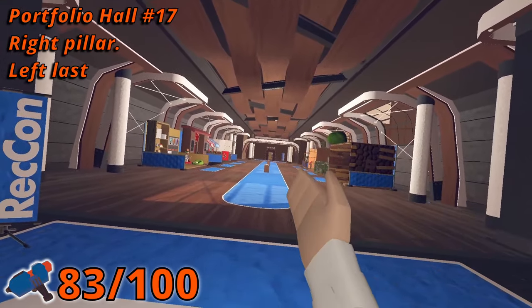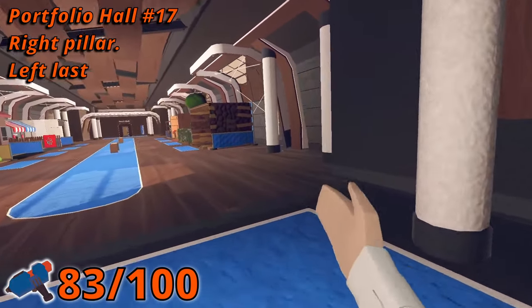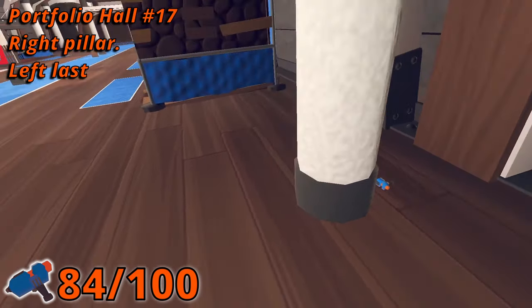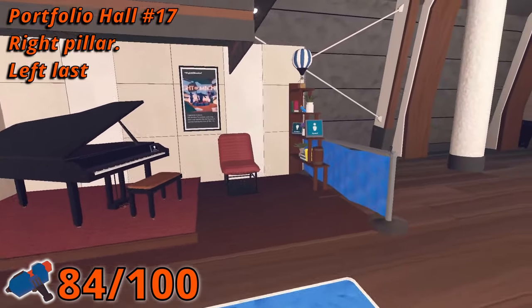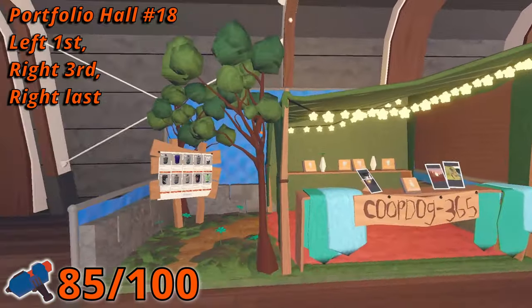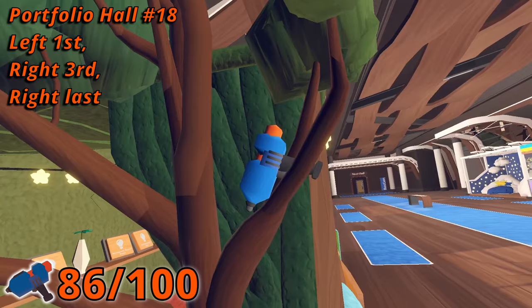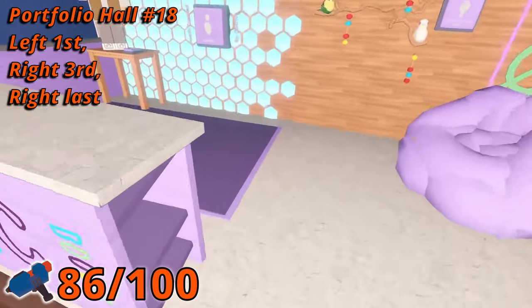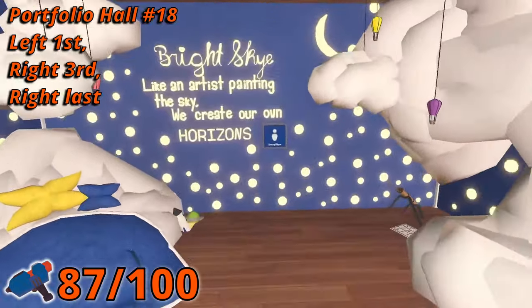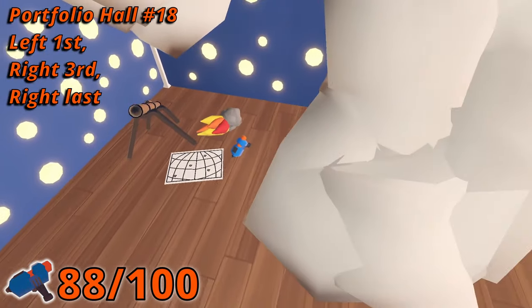When you spawn in room 17, before going over to the booths, there is a pin next to the pillar on the right-hand side. Then in the last booth on the left, on a shelf next to a small plant. In room 18, the first booth on the left side has one in a tree. In the third booth on the right, there is one inside of a counter on the bottom shelf. And there is one in the last booth on the right side, behind a cloud on the floor.